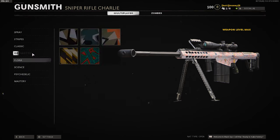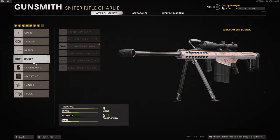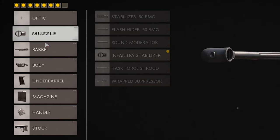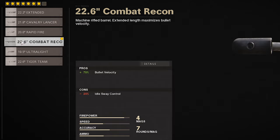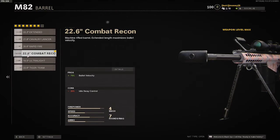Right here are the attachments I'm rocking. I currently have the Gunfighter wildcard, which gives me more attachment slots. I haven't changed the optic at all — I really like using the stock optic on my snipers. I keep the infantry stabilizer on here; it really helps with the idle sway and doesn't take away too much ADS speed. It also gives a lot of bullet velocity, which is good.